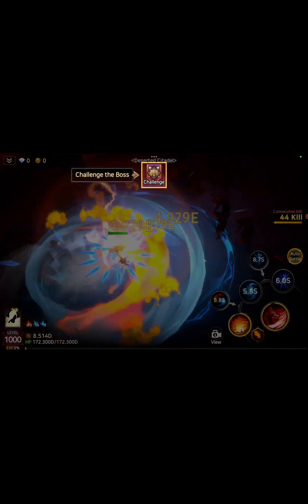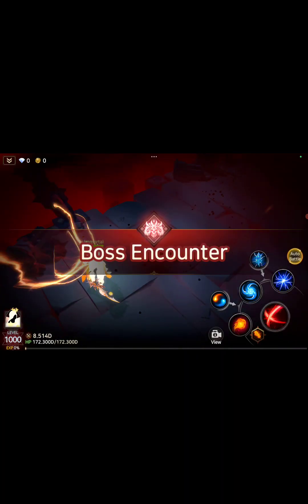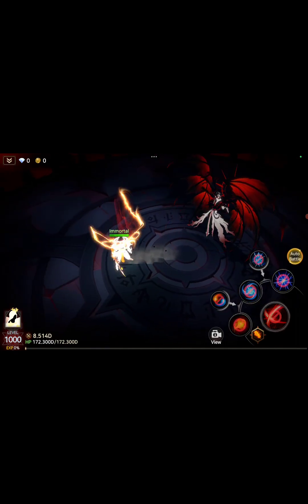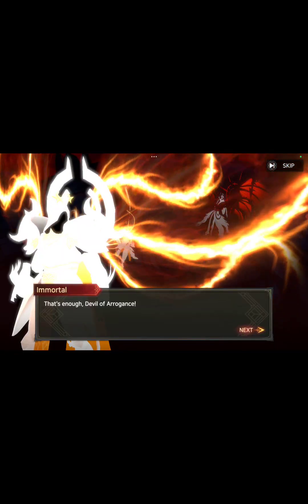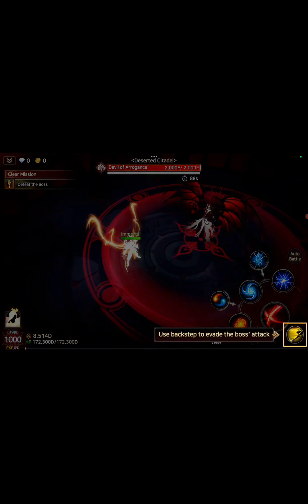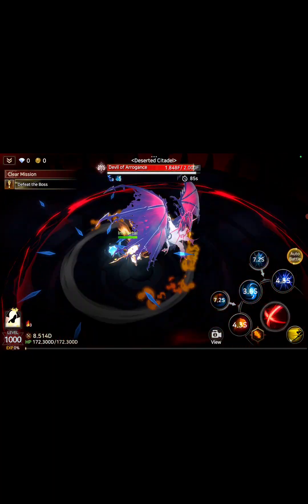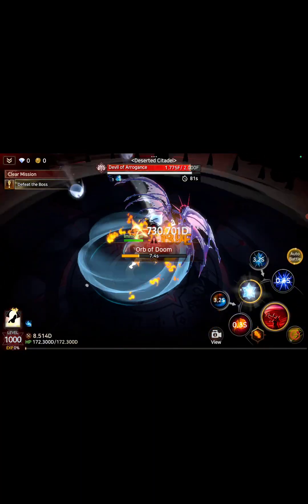Just follow the instruction — it's telling you to challenge the boss, click on challenge. This game basically requires you to just follow the in-game instructions you see there. Click on skip. For this, use back step — click on it. It's on auto so it's going to fight for you. You don't need to play anything; it's an auto battle.